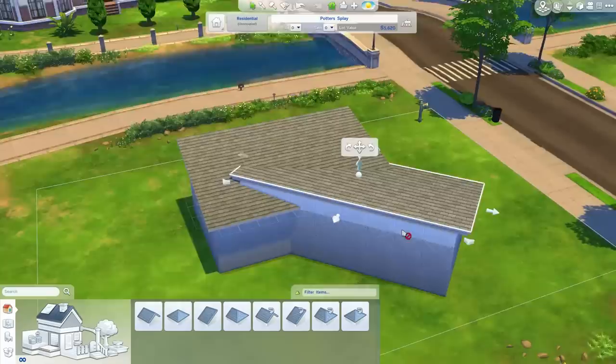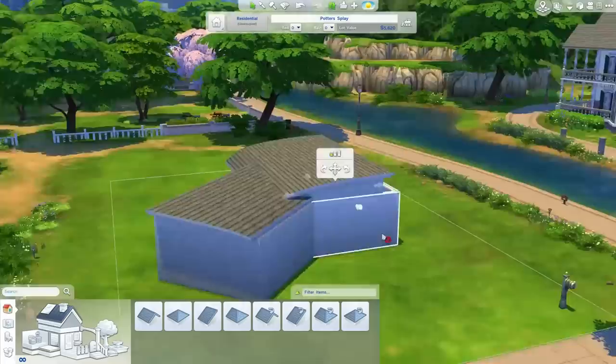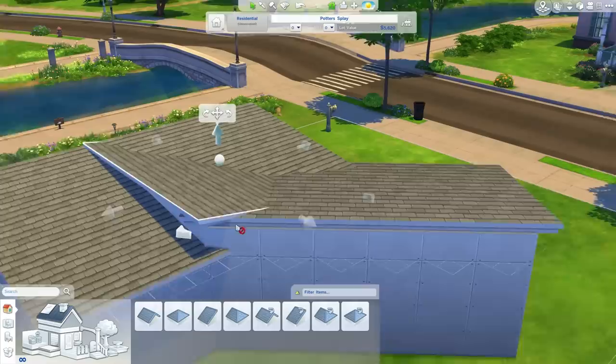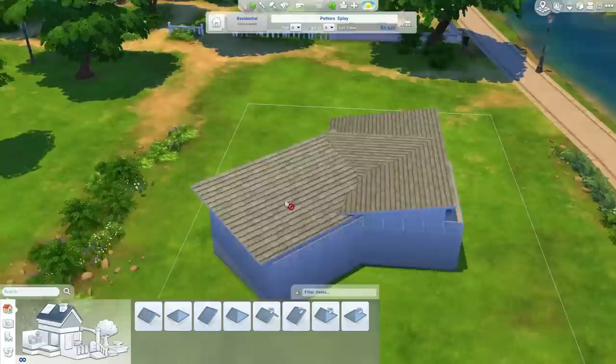In the Sims 3, diagonal roofs — you just don't want to go there. It's pretty similar now but a little bit easier to get them to work together. You can see how long it is taking me to sort of do all this. This video is playing back at four times speed, so it's four times faster than I actually did it.